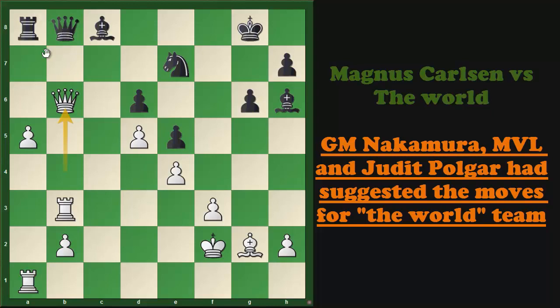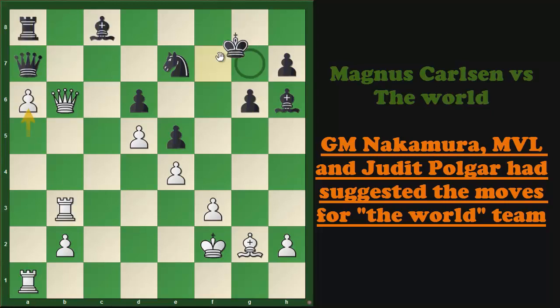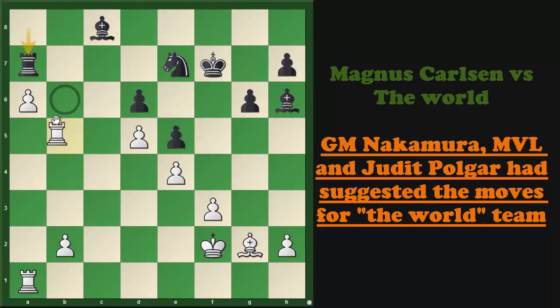In this position Queen to a7 was played, and after pawn to a6 — of course Bishop captures on a6 is not possible because of Queen takes on a7, Rook takes on a7, and now Rook to b6 wins. So after a6, King to f7 was played. Queen captures Queen, Rook takes Queen on a7, and now Rook to b6 attacking d6 — there is no way to defend d6.